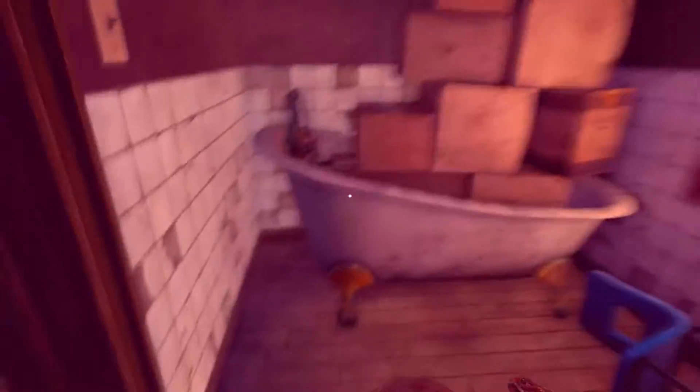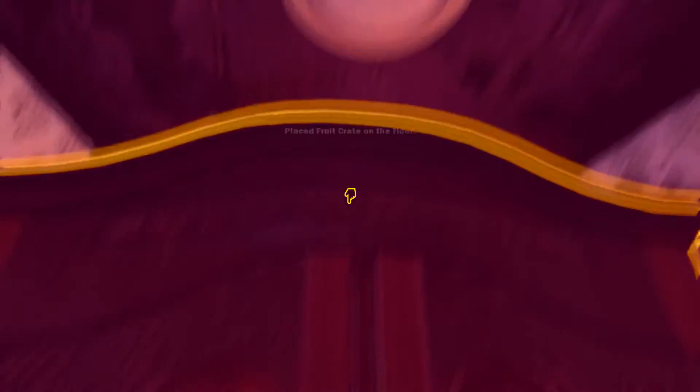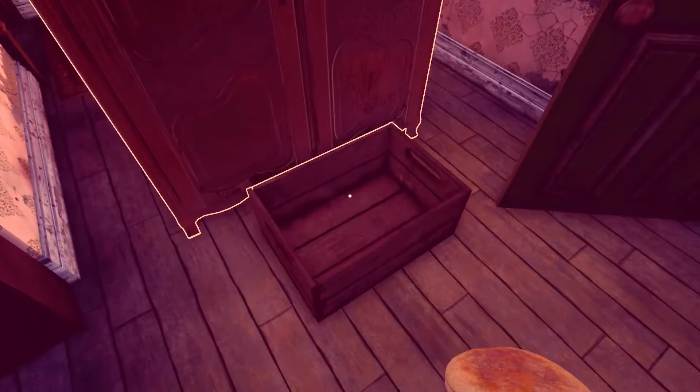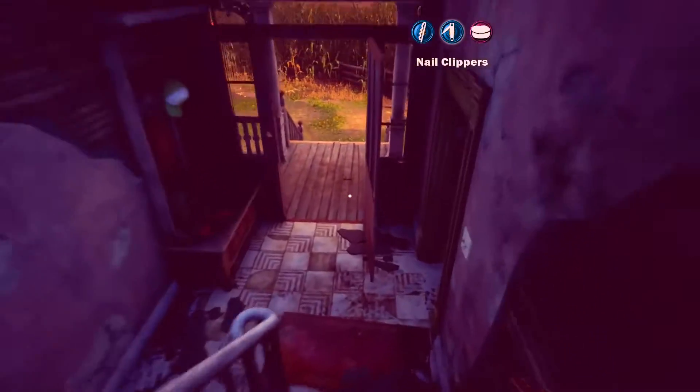Hier ist eine Wardrobe – also eine Garderobe. Da können wir die Kiste hinstellen. Irgendjemand stapelt hier anscheinend gerne Kisten. Dann stellen wir die Kiste da mal hin, damit wir da rauf können. Was hat das jetzt für einen Sinn? Komme ich jetzt irgendwie da... Keine Ahnung, warum ich das jetzt gemacht habe. Dann gehen wir erstmal runter. Hier ist eine verschlossene Tür. Ich sehe zumindest gerade nichts auf den ersten Blick. Nagelknipser in die Hand und runter in den Keller. Können wir die Tür hier als Fluchtweg aufmachen?